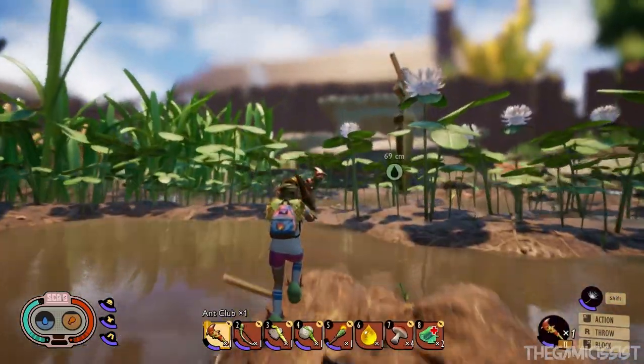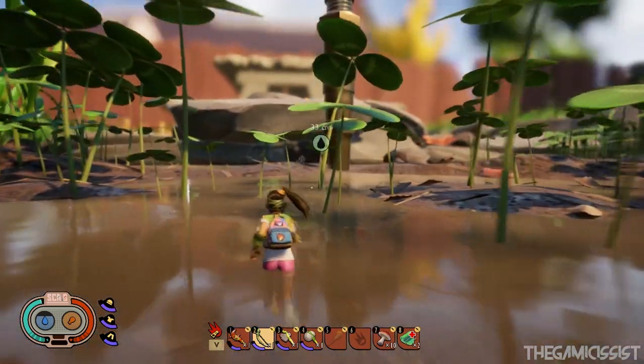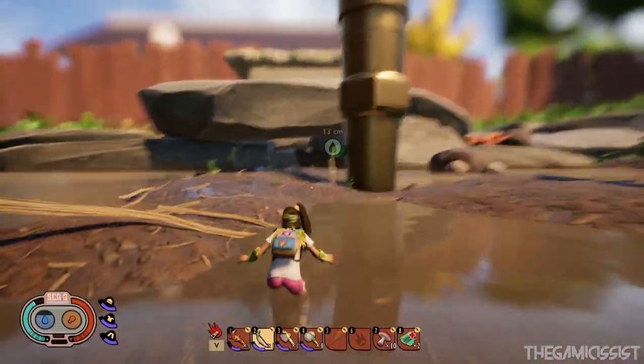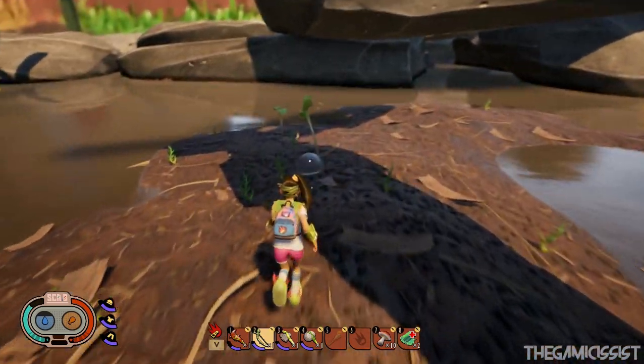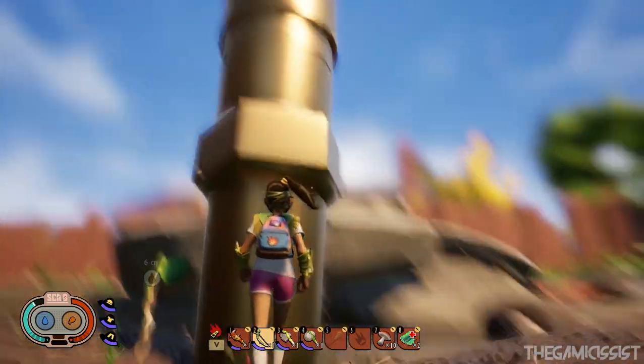You're going to need at least 40 to 50 arrows to fight the bug. Once you're done, head north again and you'll come across the sprinkler.